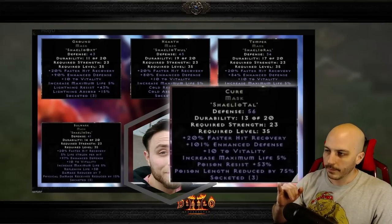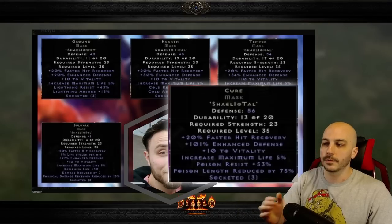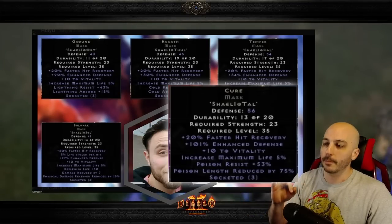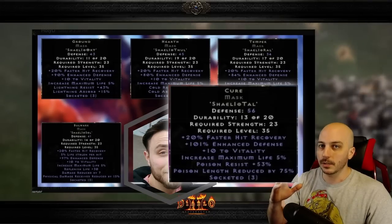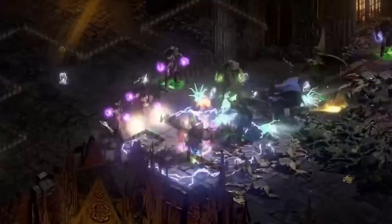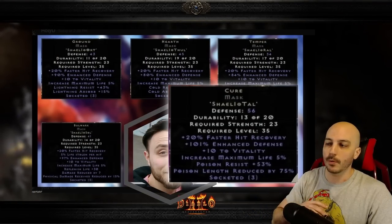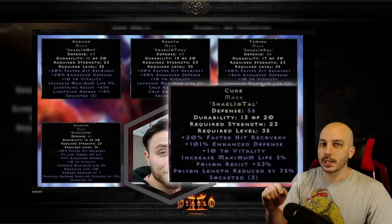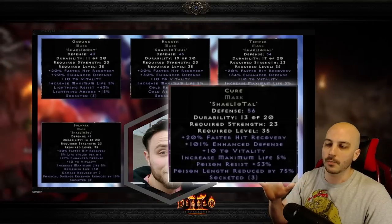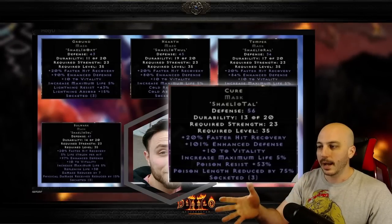The last runeword is Cure — same hit recovery, defense, vitality, and increased max life, but this is the poison version with poison res and poison length reduced. Poison res and poison length reduced is about the only thing that matters on an Energy Shield nova sorceress, because lightning and fire get eaten away at the mana, but poison goes straight to your life. Poison length reduced of 75 is super important on an energy shield sorceress, and higher poison res means you take less damage. This could be a super budget option for an energy shield sorceress early in ladder before you get your Shako.